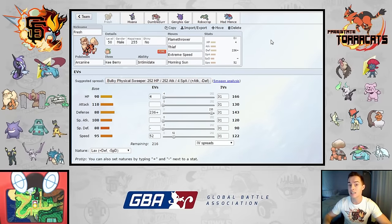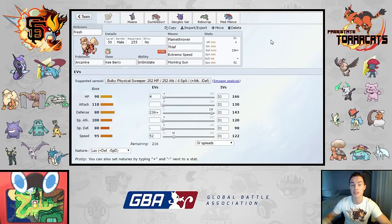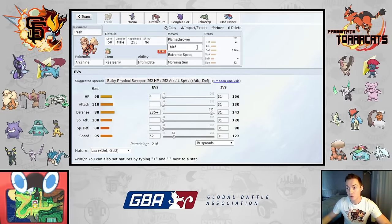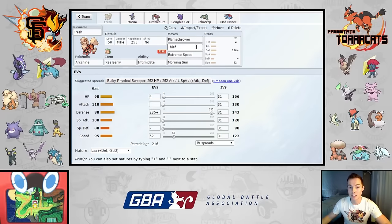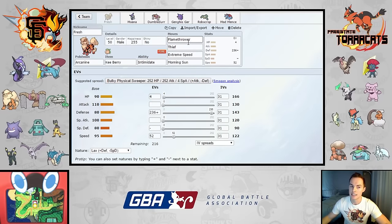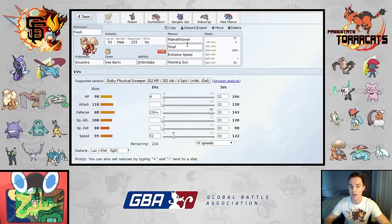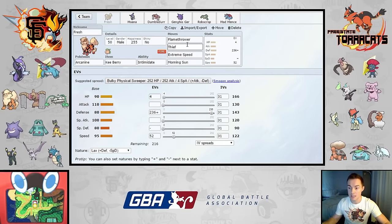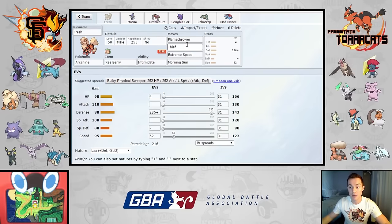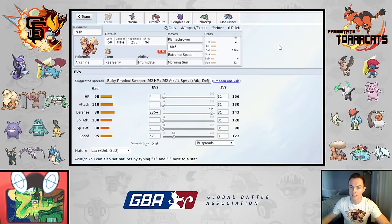Once my Kee Berry is gone I can use Thief to steal the Thick Club from Marowak, and once the Thick Club is gone that thing is no longer a threat — it loses the offensive firepower to get through Moana, Fresh, or even Mentz. The Kee Berry: when you get hit by a physical attack, your Defense goes up by one stage. This simulates Fresh being an Intimidate mon and still having those Intimidate calcs even without getting the Intimidate off. Thief also hits Celebi super effectively and can steal Leftovers later.